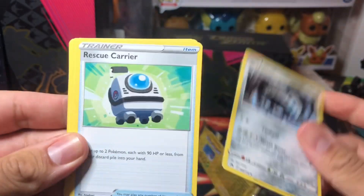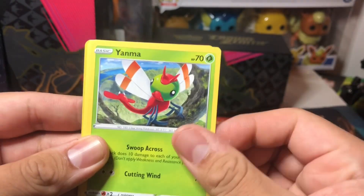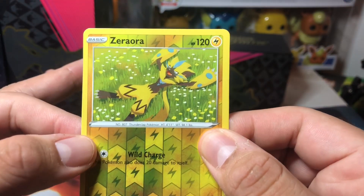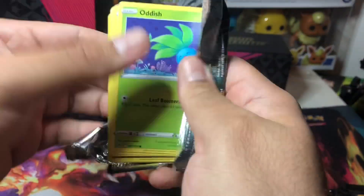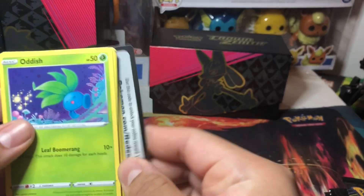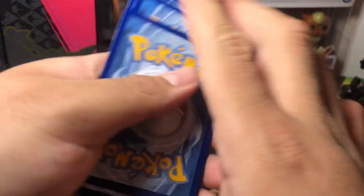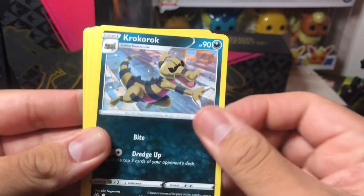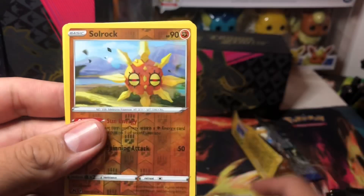I thought about doing a master set and now I'm kind of just convinced I'm doing a Galarian Gallery master set — that would be pretty awesome. Oh, nice reverse! No hit, but I like this reverse right here. Not bad. I like this background. The pack has the two legendary dogs. Trash packs one, two, three, four. So far I'm very content with the set, and honestly it's just the Galarian Gallery that's doing it for me.